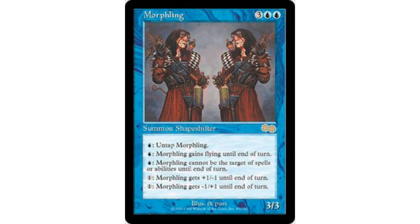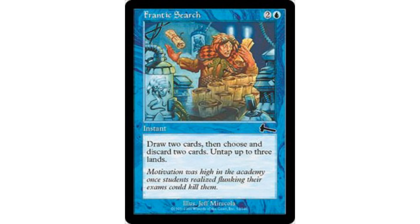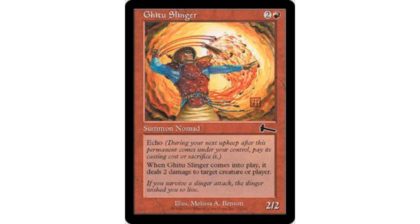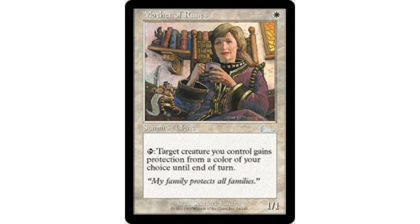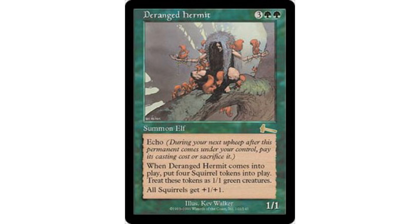Let's move on to Urza's Legacy, where the top common in white is Cessation. Blue is Frantic Search. Black has solid removal in Swat. Red is Gitu Slingers. And green — and I might be a little bit biased on this one — is Rancor. Because Rancor just smashes all the things. For uncommons, we have Mother of Runes and Bone Shredder as two of the top uncommons. Some bomb rares are Deranged Hermit and Ring of Gix.